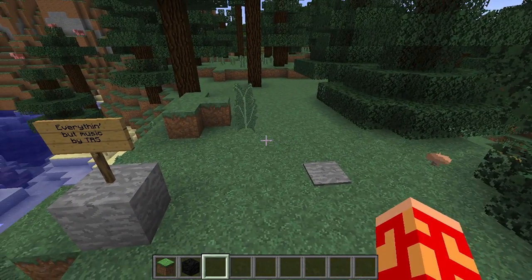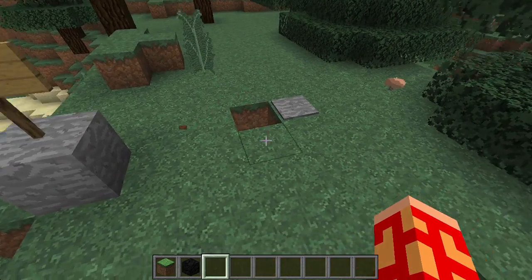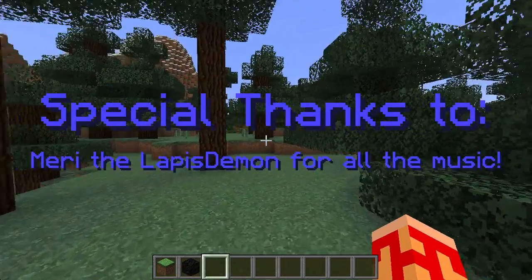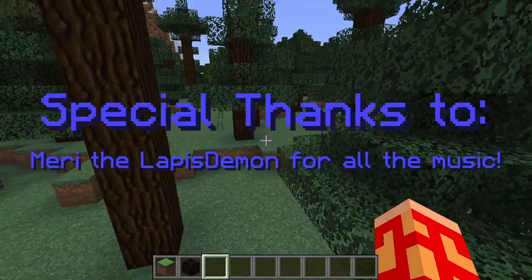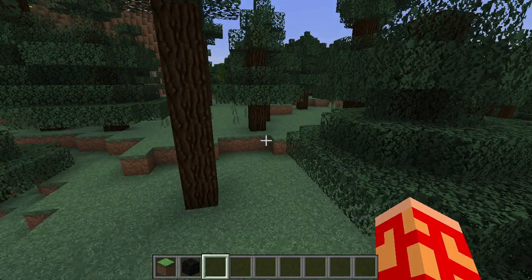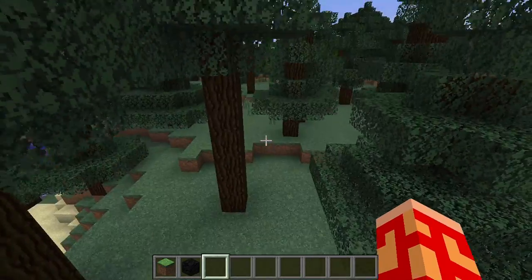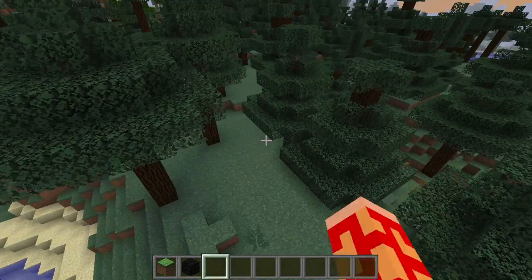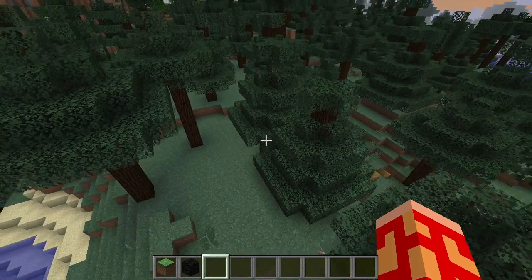If you don't know what I'm talking about, the link to the original video will be in the description. The video starts out walking over the pressure plate and we get the music. I don't have the resource pack on right now. I have three music files — custom sounds — in this resource pack: music 1, music 2, and music 3. In this area is music 1, then the next is music 2, and then the next is music 3.